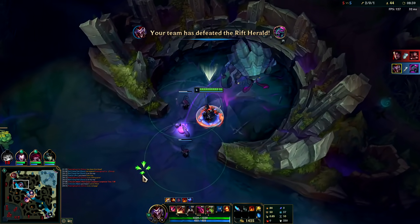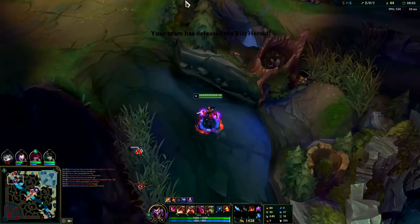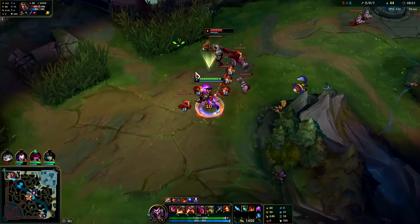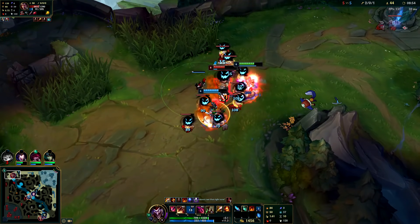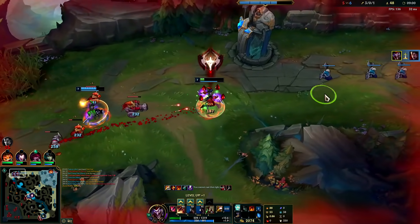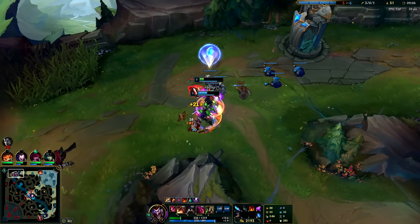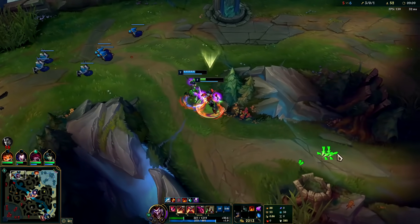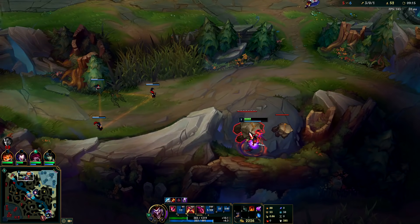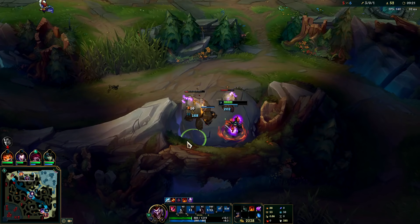Darius is pretty low on health — I might actually be able to kill him. I have to make sure he doesn't hit me with his Q; he's two levels up and has tier 2 boots. He doesn't know who to go for — got him! With our ignite and clone on him we hit him with the E execute as well. We don't want to shove the wave, I'm just trying to freeze it. Once your clone is too far away from you it automatically teleports back, so if you're trying to cut someone off, push them away and move the opposite direction.